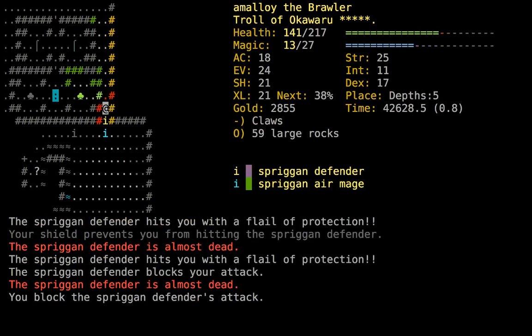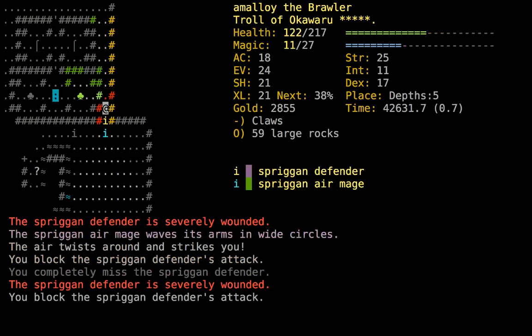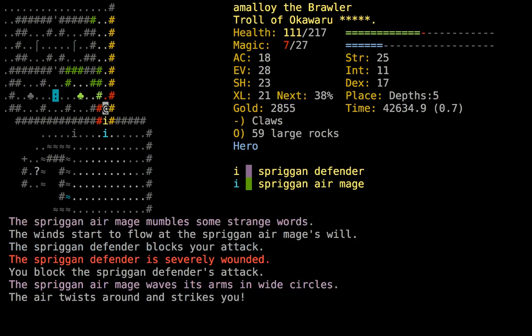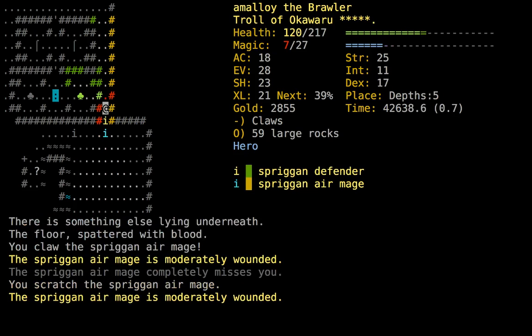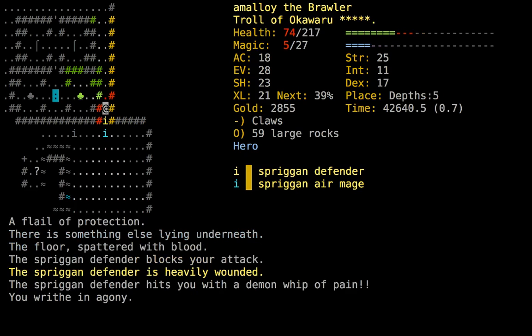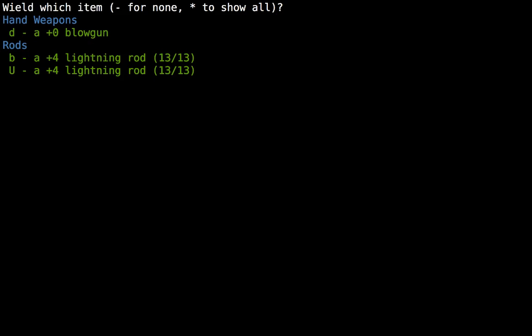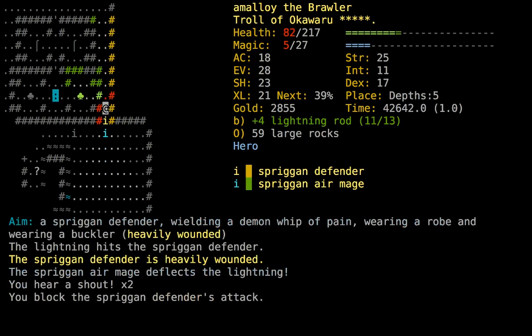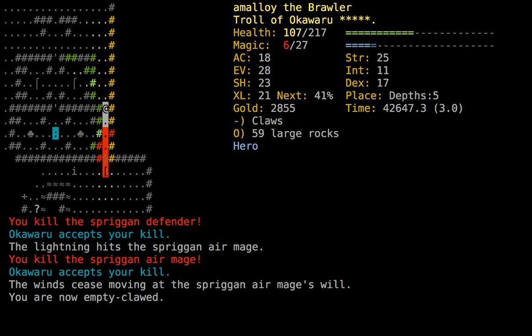All that goes into the message log. I'm surprised at how much damage this is doing — I guess it's the air mage doing airstrikes. It's a demon whip of pain, what is the problem here? We're gonna wield the lightning rod again and do what we did to the enchantress. There they go — and we made a bunch of noise so let's get out of here.